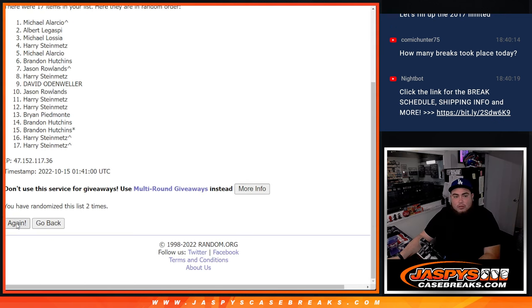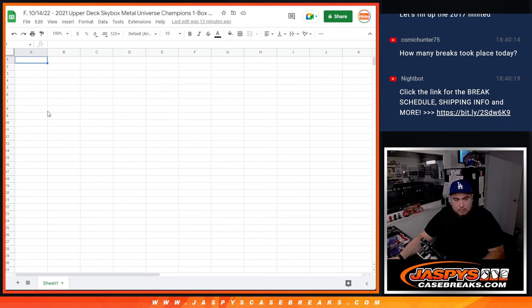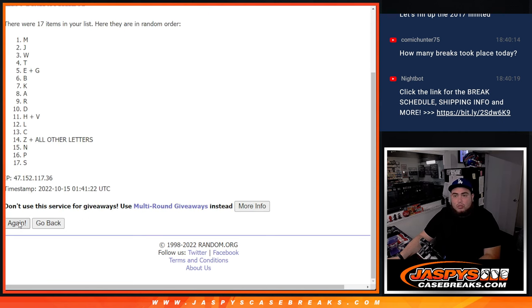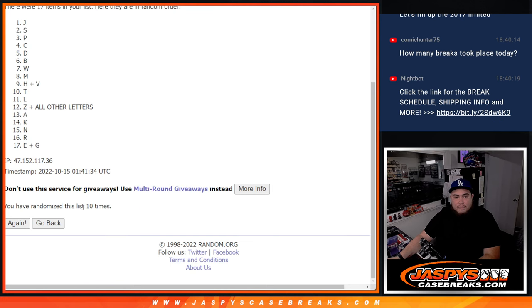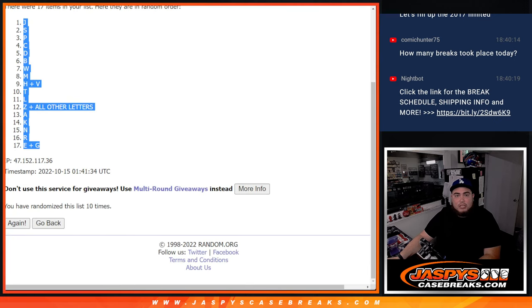Running the randomizer 10 times through two full cycles — 1 through 10 twice — resulting in the combo: J down to EG.